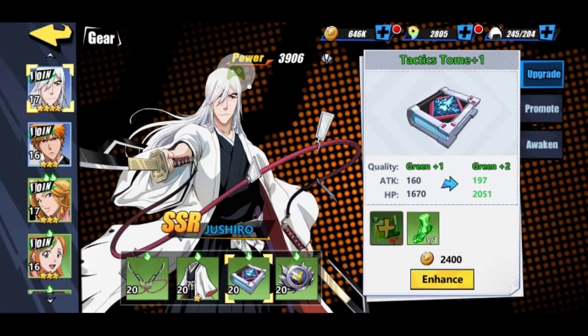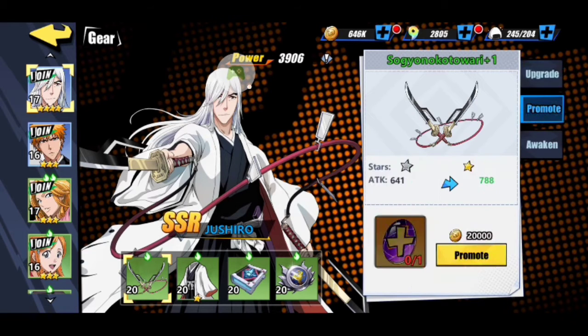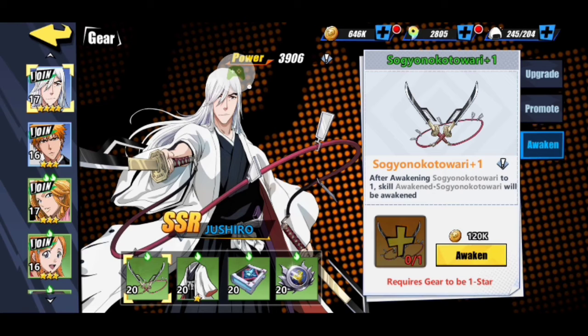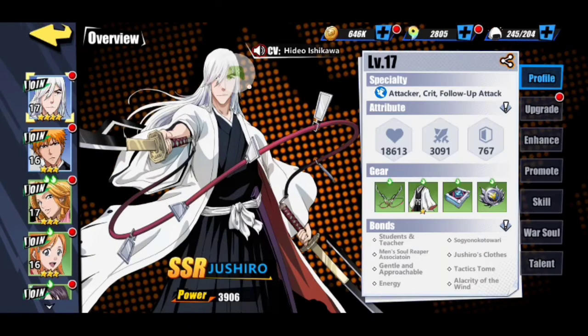I highly recommend trying to keep your gear in line with your character level. Ichigo and Joshiru are blue, so I'm really trying to get their gear to blue as well — having gear at the same level as the character is best. You can also promote weapons using essences that you get from gacha pulls and the heart shop for even more stat boosts. After it's promoted, you can awaken the weapon to get different skills, but you first have to star the weapon using the promotion system.